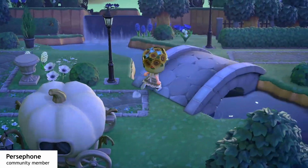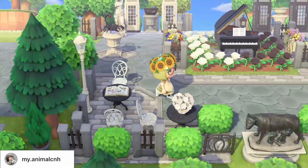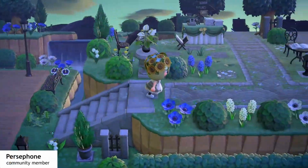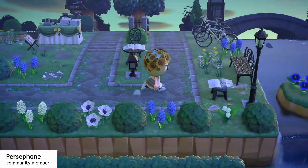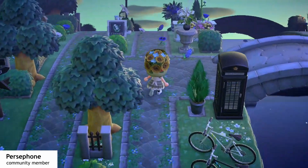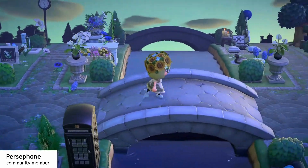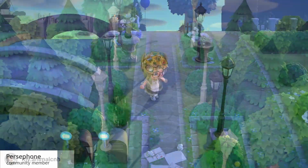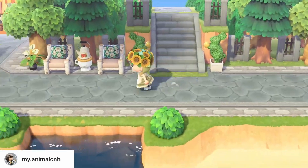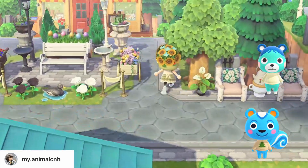I actually brought you two examples today — one is more like a black and white themed island, and the other has a lot of blue items involved. Key colors very much depend on what you choose for yourself. So if you're going for a black and white theme, maybe Zell and Marshall could fit. And then for a blue theme, Filbert and Blue Bear, for example, come to mind.